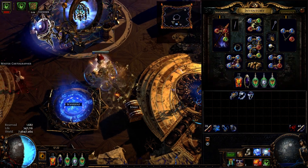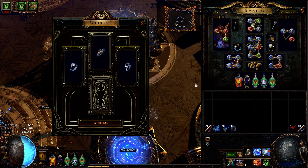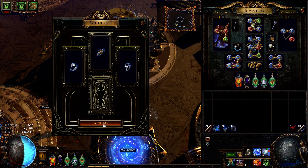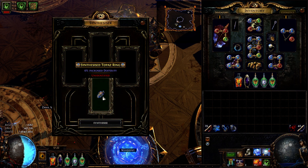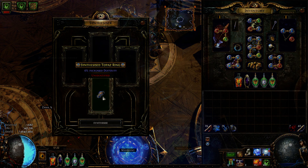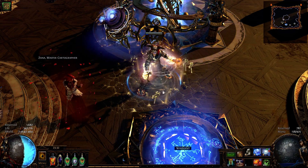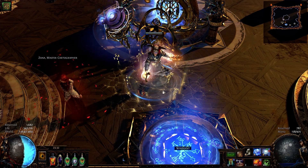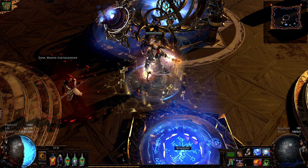When we use these 3 rings in the synthesizer we have a 50% chance to get our desired implicit. We can get either 6% increased dexterity or you gain onslaught for 4 seconds on hit. And as you can see I got a bad result. This method is really expensive and depending on your luck and how much you spend on these rings, you may end up paying more than if you just buy an already crafted ring with this implicit.